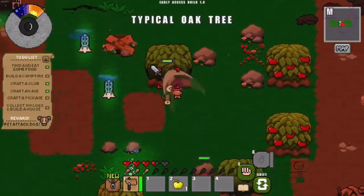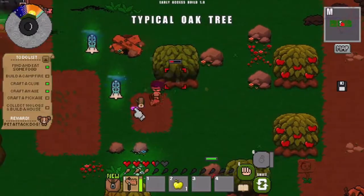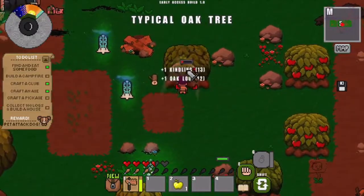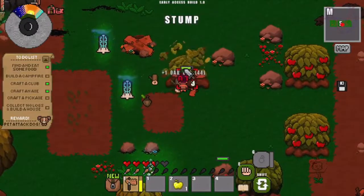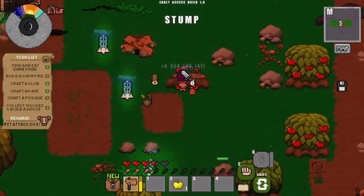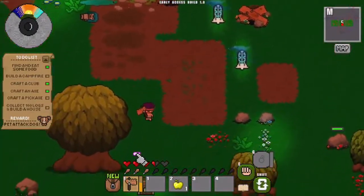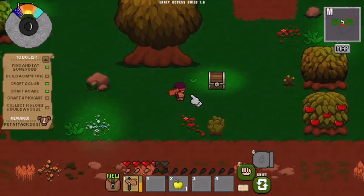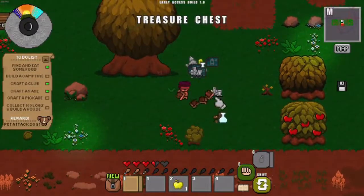Let's continue collecting logs fast. When I first played this game I tried to fulfill every item on the list, but no — the priority is to get 100 logs and build yourself a house first. Then you can do other things.